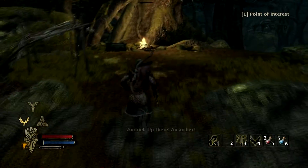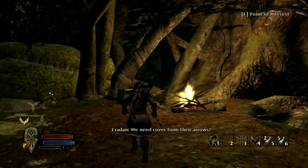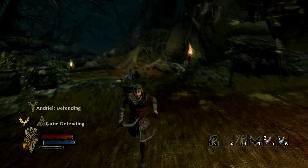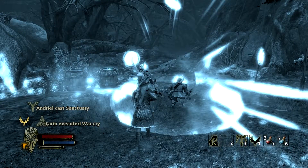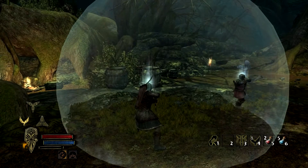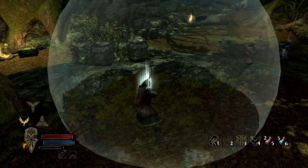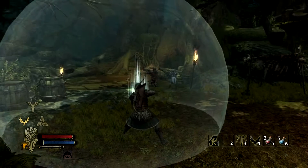I recommend playing the Ranger here, and I know a lot of you guys like to dual wield with the Ranger, but I recommend using the two-handed sword because you get the critical hits quicker and you really need them to fight back the Uruk-hai here. The dual single-hand weapons are good and they deal a lot of damage, but you don't get the critical hits as quick.